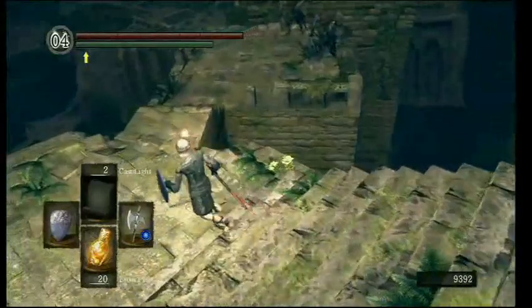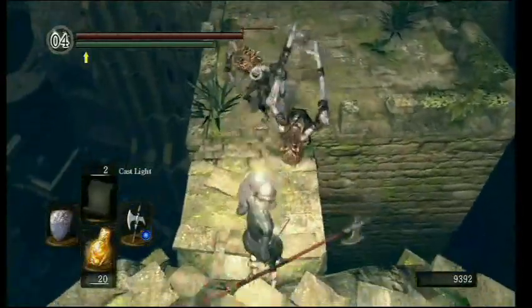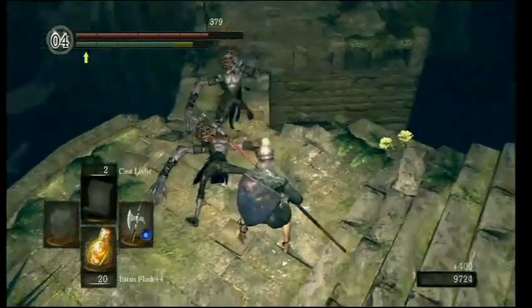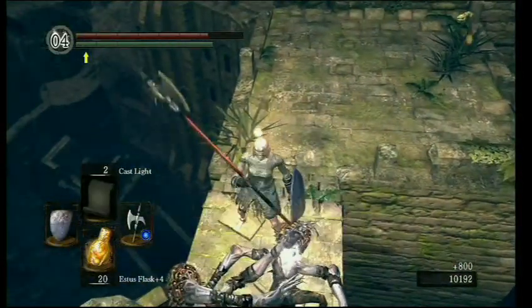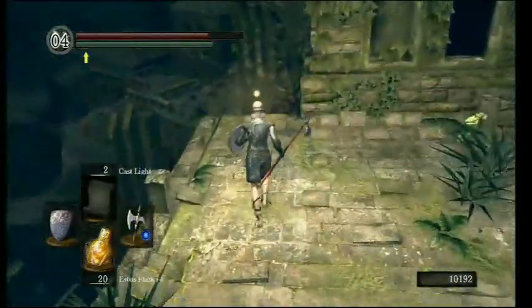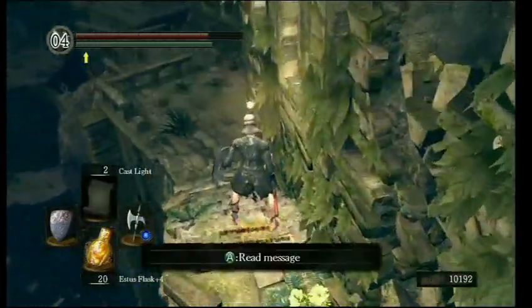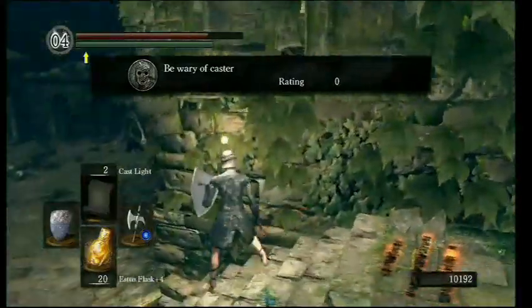Making it completely pointless to farm them. Two-handing it you can actually one-shot them, so that's good to know. That was two large shards there. I'm trying to get through this area without dying, but I am human and this is quite a complex area.